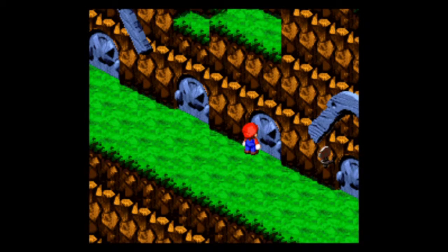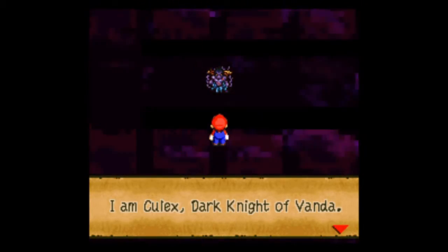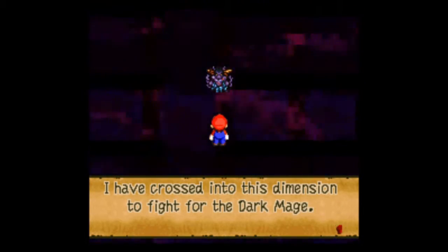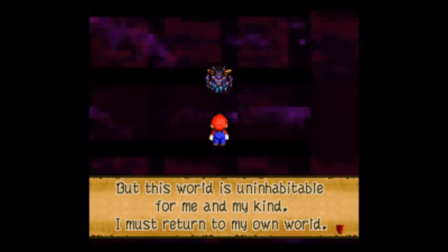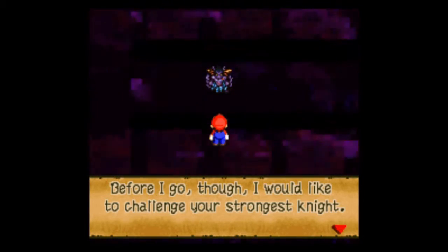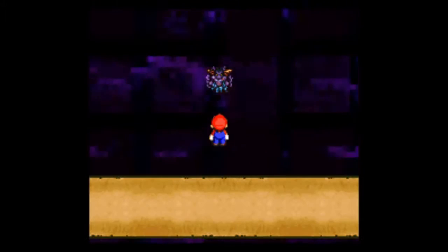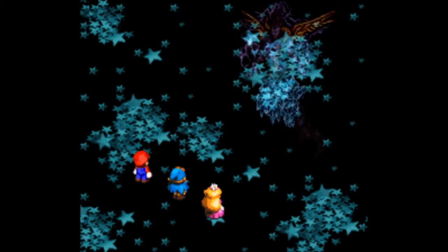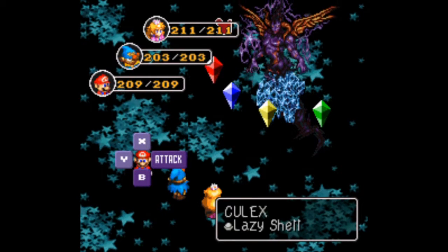Let's find out what's in here. We get an interesting looking sprite. 'Greetings. I am Culex, Dark Knight of Vanda. I have crossed into this dimension to fight for the Dark Mage. But this world is uninhabitable for me and my kind. I must return to my own world. Before I go though, I would like to challenge your strongest knight. Will you accept my challenge? You will enter combat against me. En garde! I am matter. I am anti-matter. I can see your past. I can see your future. I consume time. And I will consume you.' This is Culex, Dark Knight of Vanda.